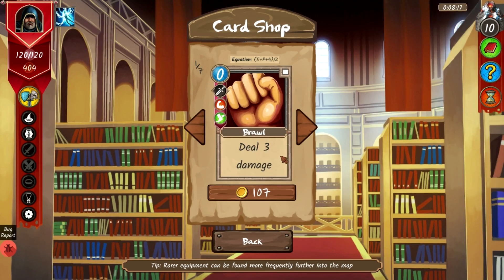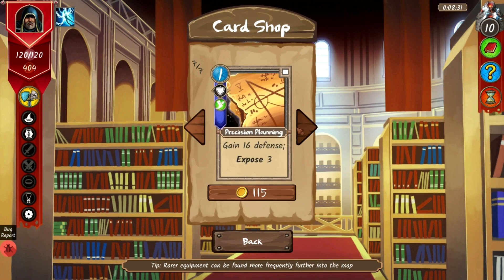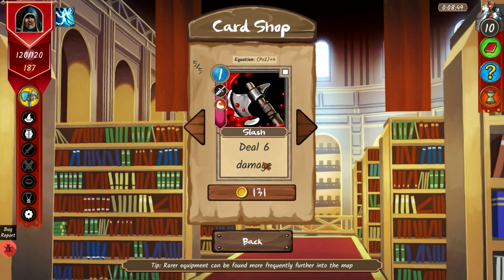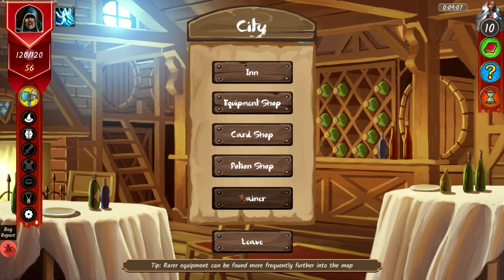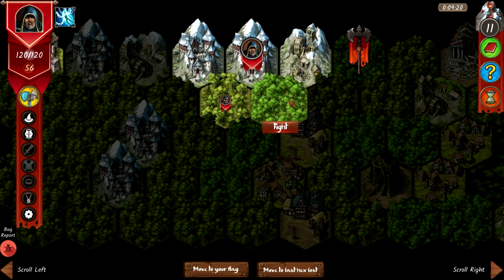At the city card shop: small chance to deal critical damage. Cards available include brawl (deal 3 damage), race for impacts, cleanse (remove all effects, consumed), recycle, shield of faith, slash, and precision planning. I'll take precision planning and cleanse. New cards unlocked: shockwave, summon trance, and shock. The potion shop now has a healing potion for 165 gold.